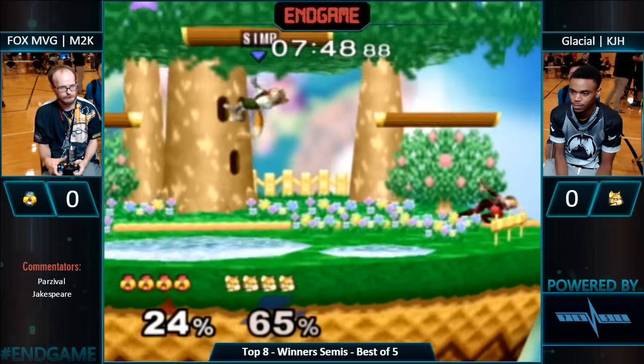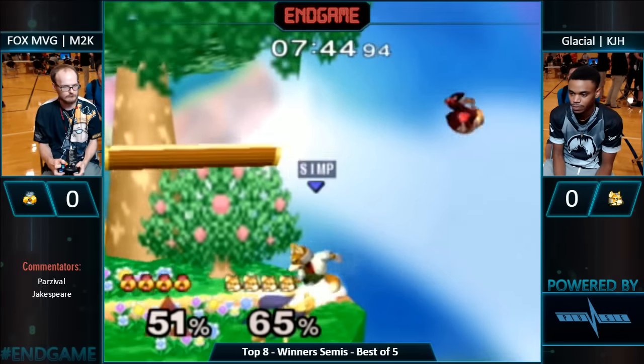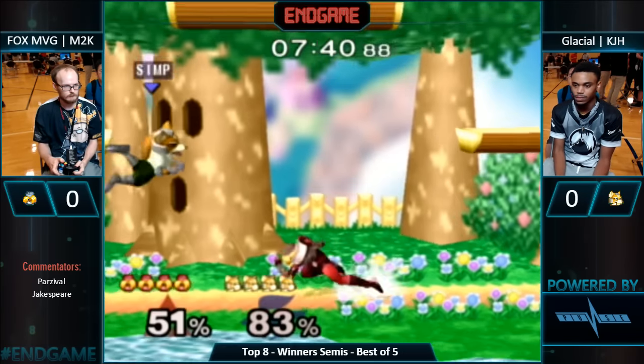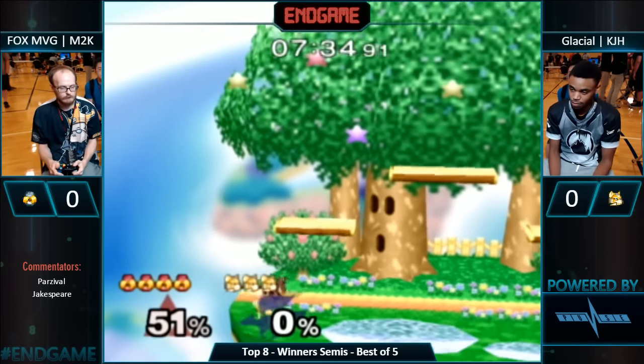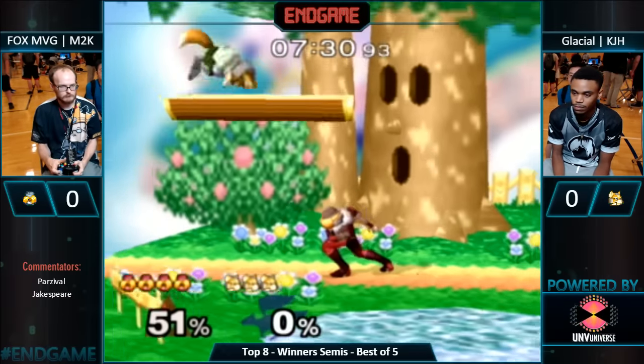Crouch cancel downstack — same tag too. That was lovely. KJH gives him back the ledge but keeps him in the corner. Mew2K finding a YOLO dash tag. What a needle — still dash tag into up tilt and another dash tag into peace. Wow. That was a really clean punish for Mew2King. I love the needle to snipe that double jump.